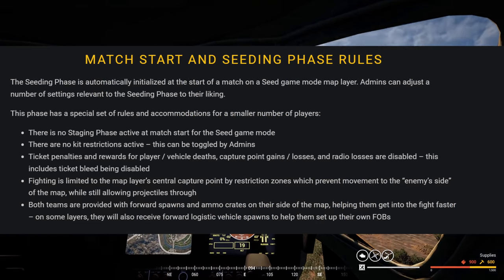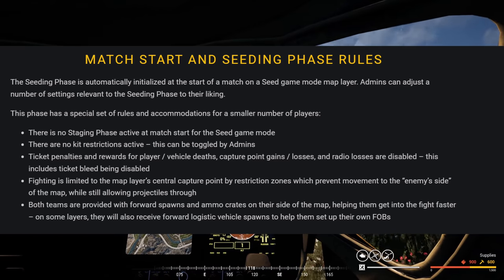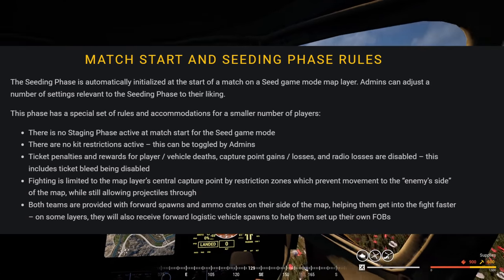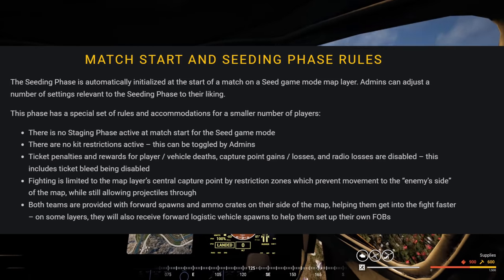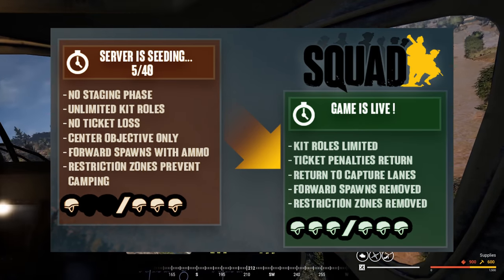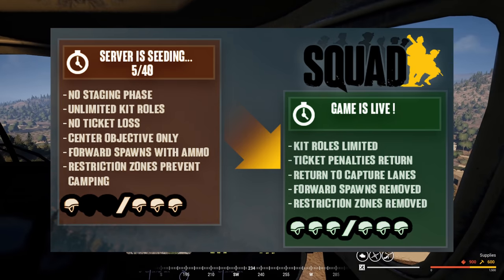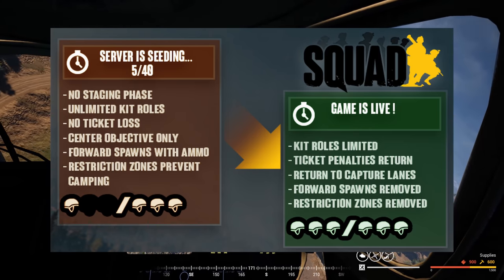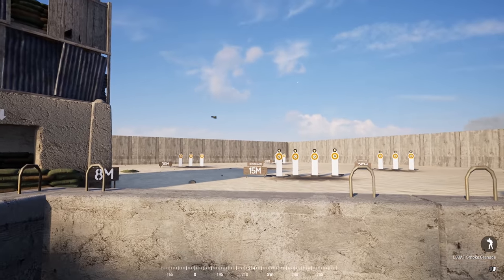As a server owner who's managed countless seeds over the years, these are awesome changes that finally allow admins to be more hands-off when getting servers up and running. The seating mode will transition to a live mode — removing restrictions and adding ticket penalties — whenever a configurable player threshold is met. So if you want the server to go live at 30 versus 30, seating will officially finish when you hit 60 players and the mode just switches over automatically. I'm just really happy the dev team has addressed the pain of seating — thank you guys, sincerely.